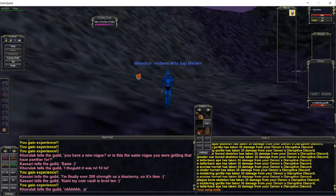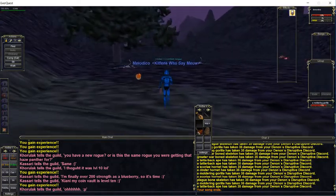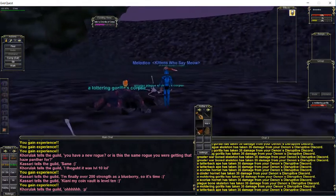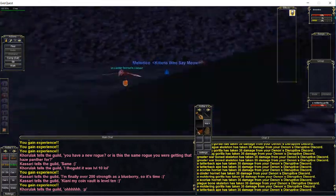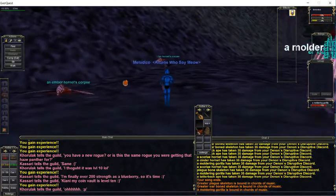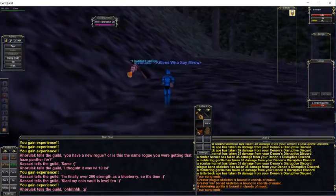Say you accidentally do get hit and you manage to escape — the first thing you should do is start strafing away and jumping at the same time, and try to get Silos off ASAP. And then just regroup yourself.